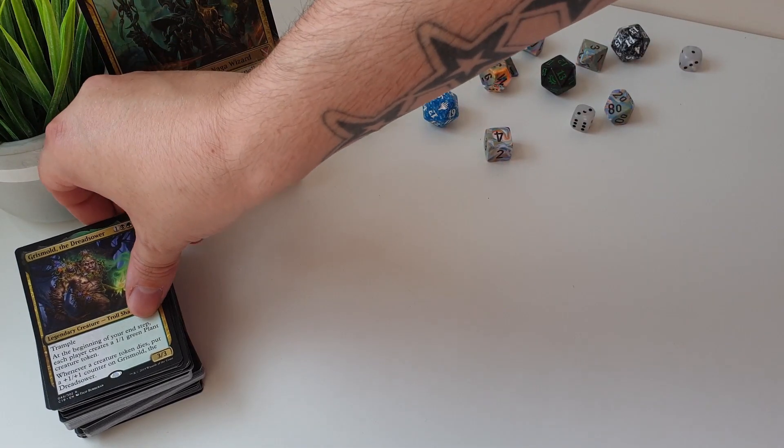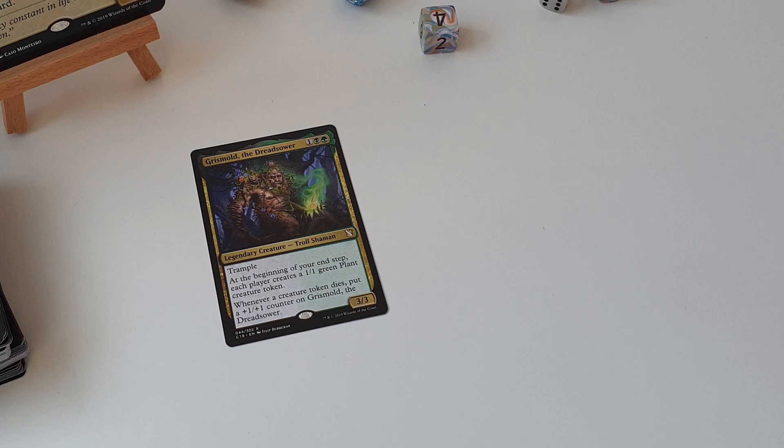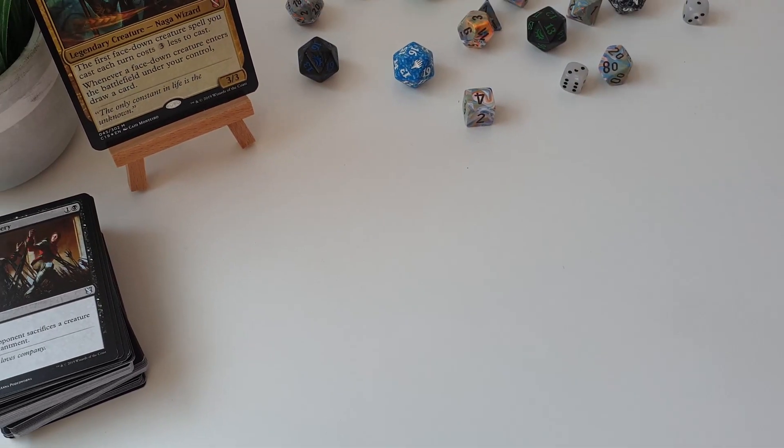The only other legendary creature that we get in the deck is Grismold the Dreadsower, so another brand new card. It can't be the commander of this 99 straight out because it's only two of the three colours. Yeah — plants, creatures dying, put a plus one plus one counter on it. Seems really cool, a really unique sort of Golgari take on group hug almost, but we'll see how that plays out!